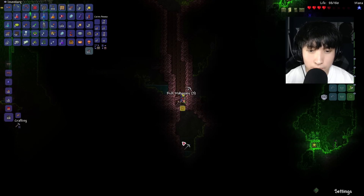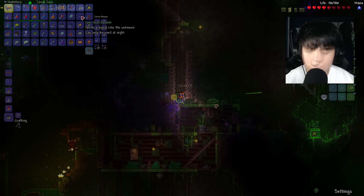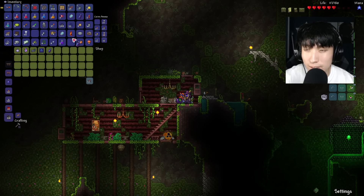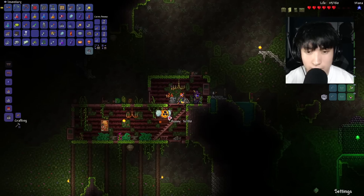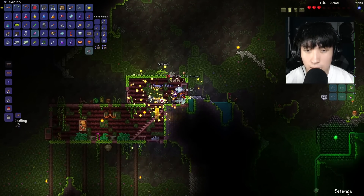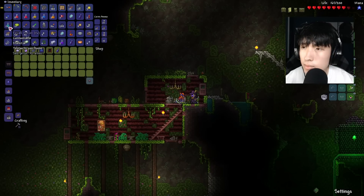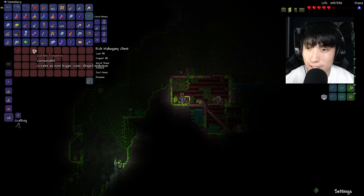We can go fight the Eye of Cthulhu now, and then whatever this thing is — the low-tech remote. The same NPC spawned again. I'll buy one more low-tech remote just in case I fail this fight — I'll have another one. There's a new mob here too. Okay, we have eight gold now — let's sell the Recall Potions.